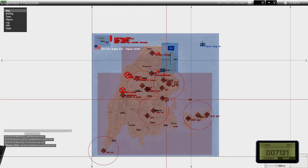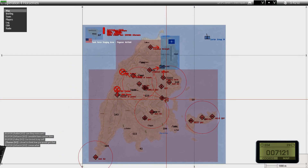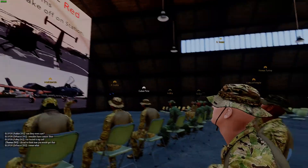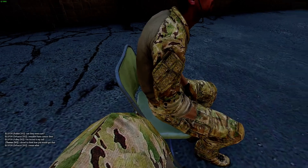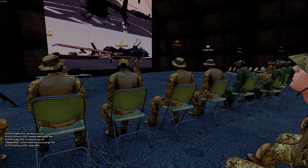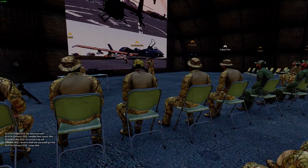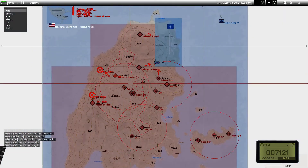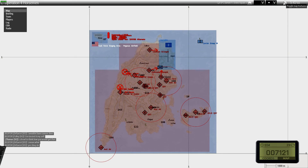The anti-aircraft emplacements will knock you out of the sky as fast as they can. Phase one red ends as soon as both Hawks are in the sky and all teams are extracted back to Pegasus Airfield — that's when we commence phase two.